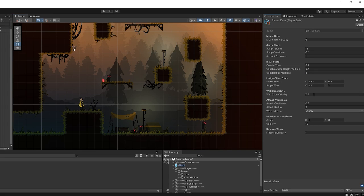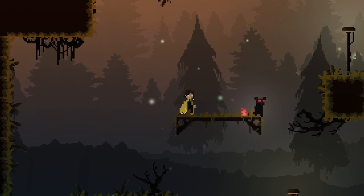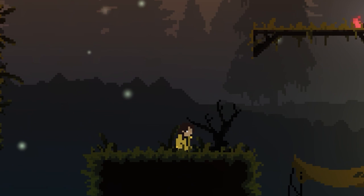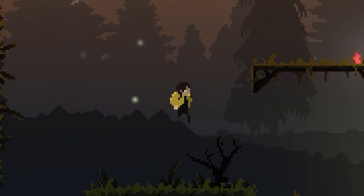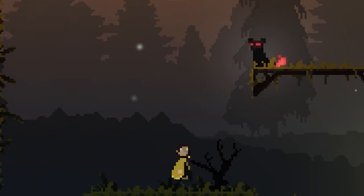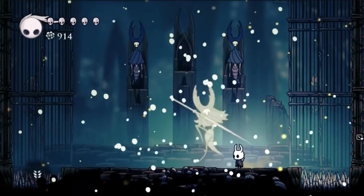So you can't jump as high — you can still make it to all the different ledges and such, and with the ledge climb function it's still completely fine. And I really cranked up the variable jump height. Now, if you tap the button, you don't go very high at all, but you can hold it to get a lot more momentum. It just feels a lot more in control, which is perfect.